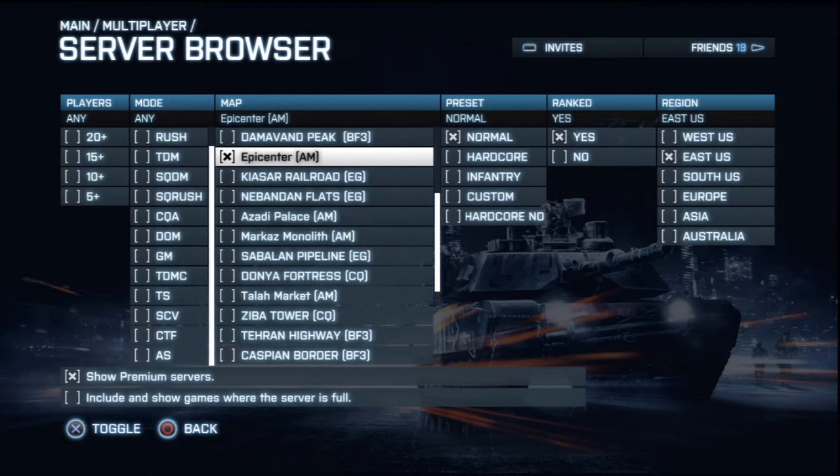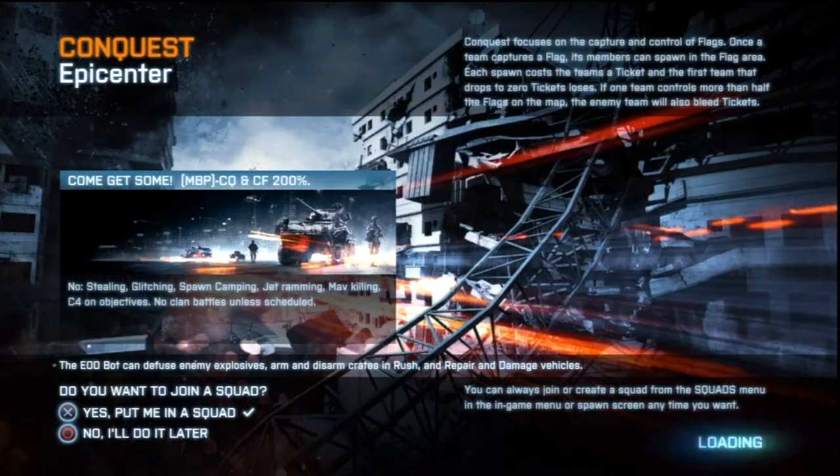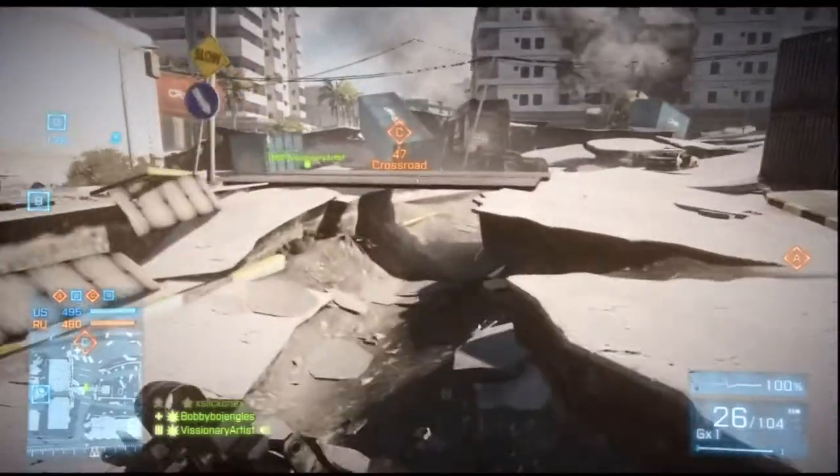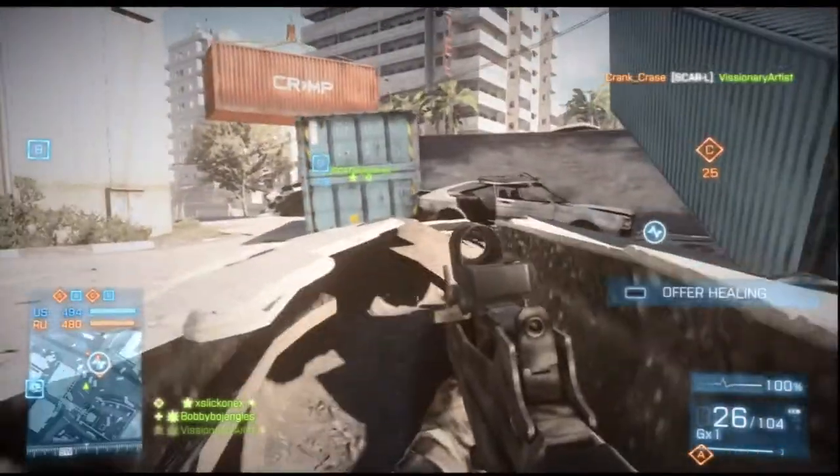All you need to do is find the secret reptile. This is for the Aftermath map pack. The easiest way to do this is play Conquest and get on the map Epicenter.